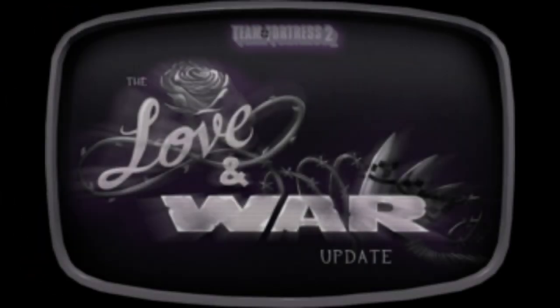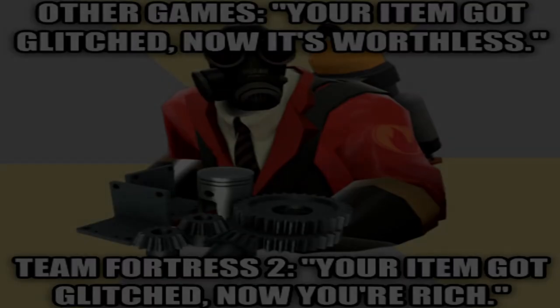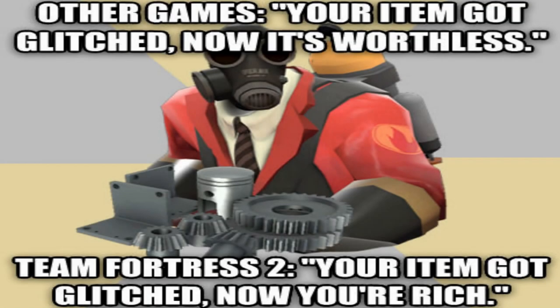The Airstrike is a rocket launcher for the Soldier that was added back in 2014 during the Love and War update, and can be crafted via fusing a Beggar's Bazooka with some Gunboats and a reclaimed metal together in the crafting menu. However, like always, I recommend just trading or waiting for a random drop if you wish to acquire this weapon for yourself.